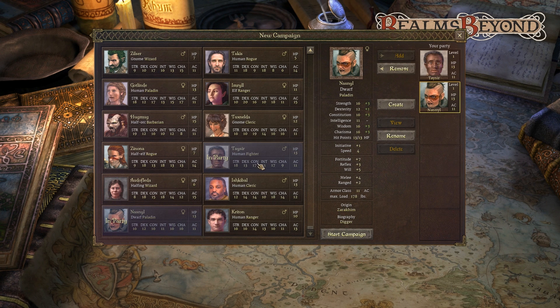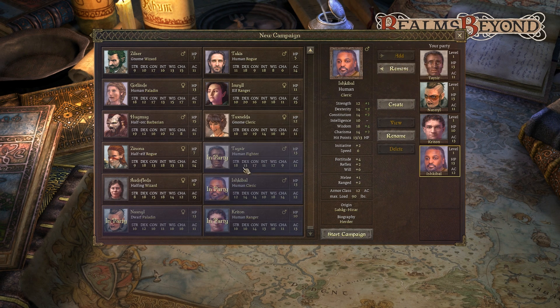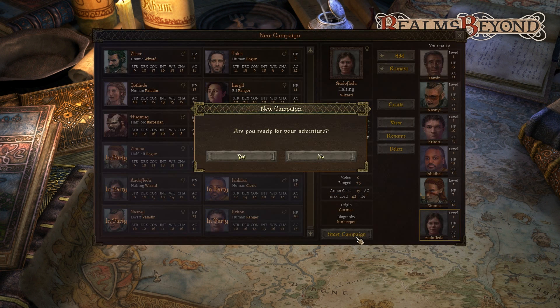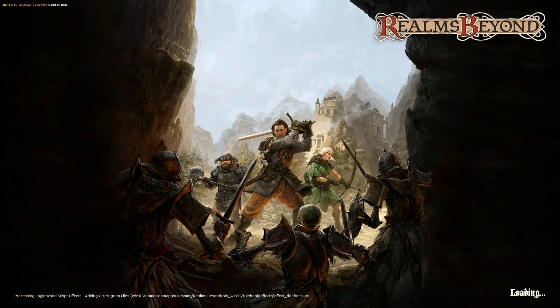I have a human fighter, a dwarf paladin, a ranger, cleric, rogue, human cleric, human ranger, and halfling wizard. So let's do this one. Alright, let's go.